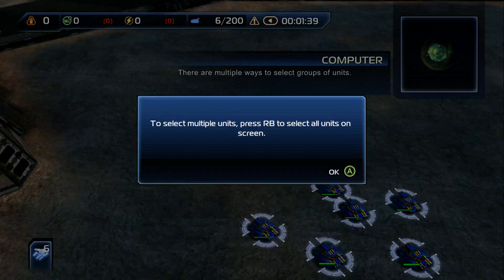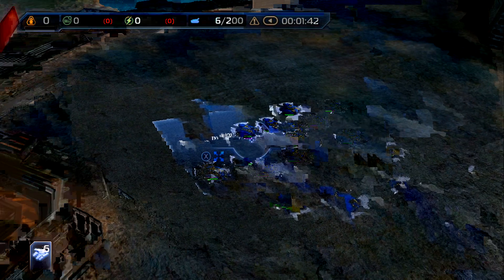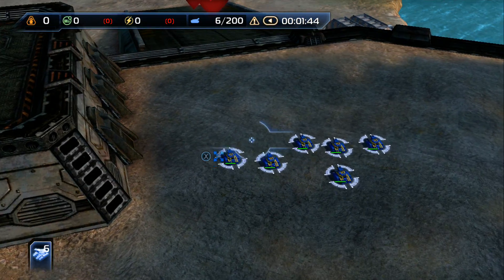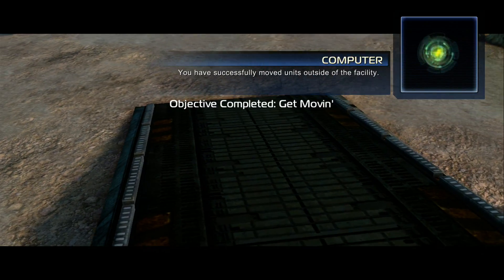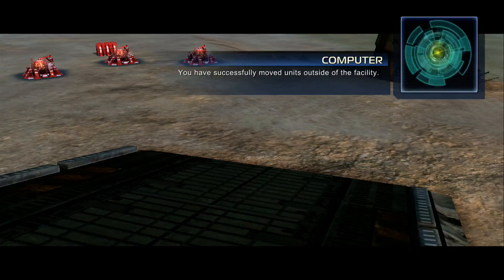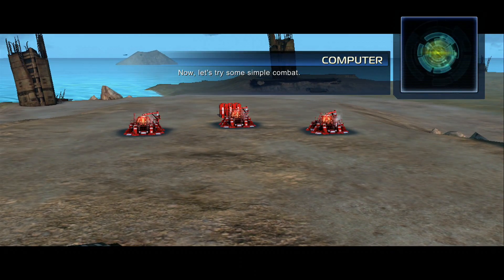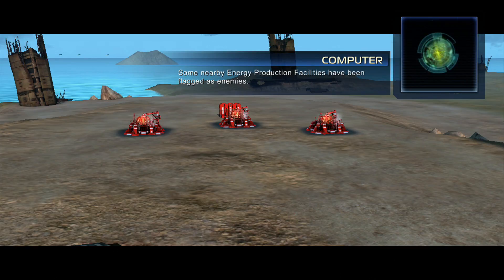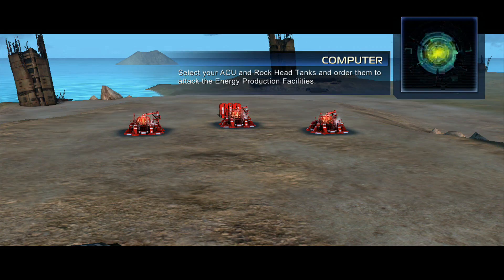There are multiple ways to select groups of units. You have successfully moved units outside of the facility. Now let's try some simple combat. Some nearby energy production facilities have been flagged as enemies. Select your ACU and rockhead tanks and order them to attack the energy production facilities.